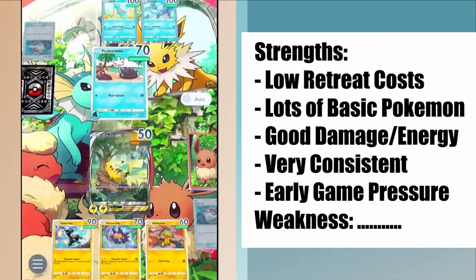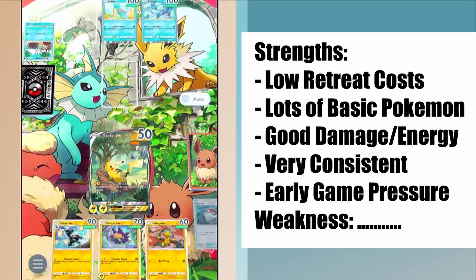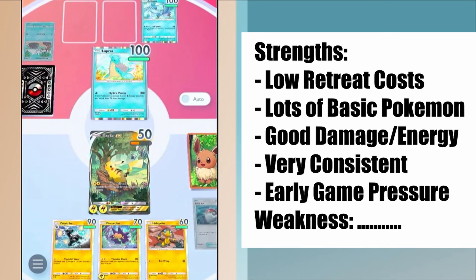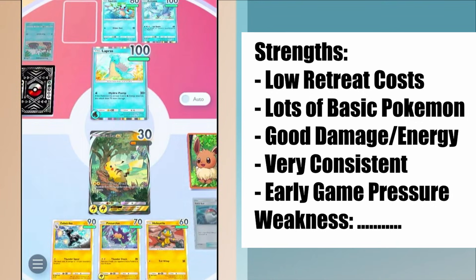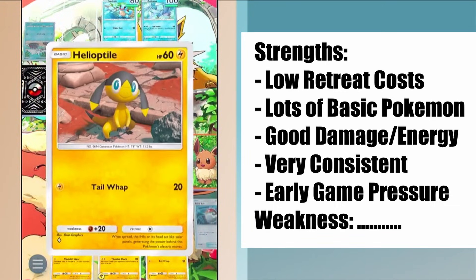The Electric deck is number one right now. That said, I predict the Electric type will become weaker over time, because the idea of Swarming won't be unique once new cards are released for other types. Once we get more zero retreat cost cards or powerful basic Pokemon in other types, they will be able to do what Electric decks can do. Water type already has Starmie EX, a powerful zero retreat cost card, and does quite well.